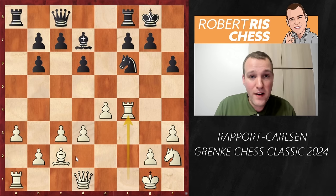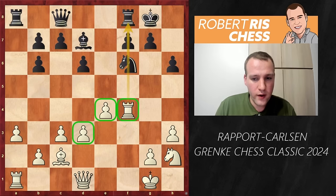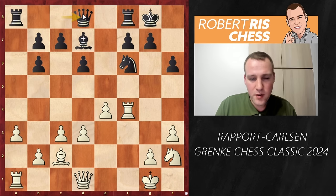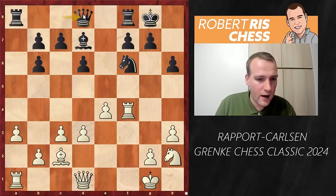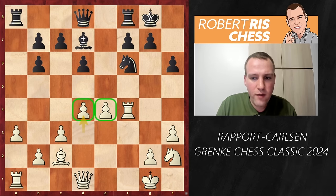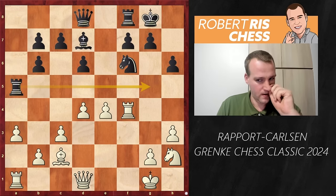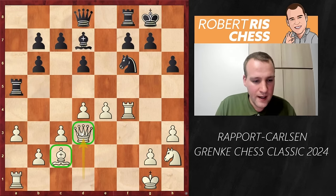Now you're opening up the f-file for the rook. Pawn takes, bishop takes, knight takes, rook takes — and White can be very satisfied with the outcome of the opening. White has an extra pawn in the center and a beautiful rook on f4. The queen goes back to d8, so that entire setup with Qc8 didn't work out for Black at all. White mobilizes center pawns on d4 and e4 — not really clear how Black can generate counterplay. In the game there followed Ra5, a creative way to get the rook to g5.